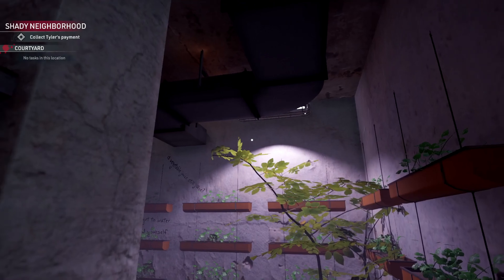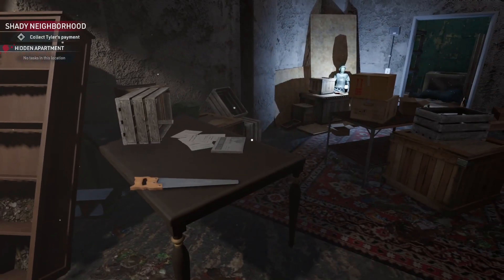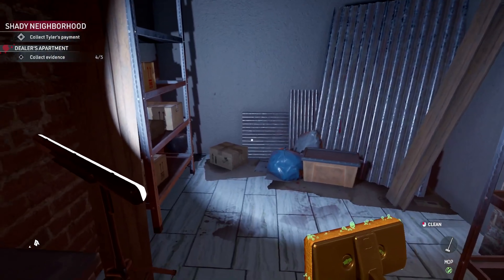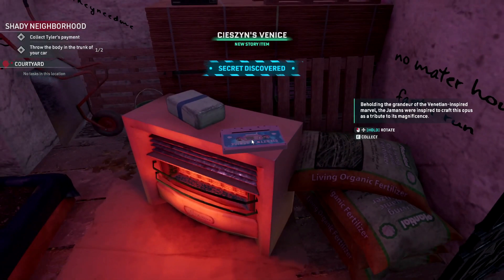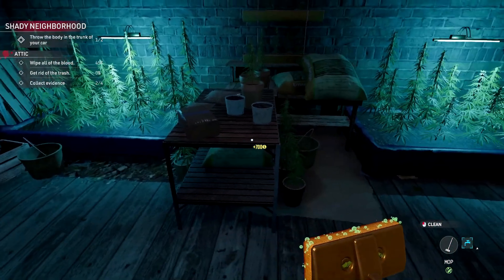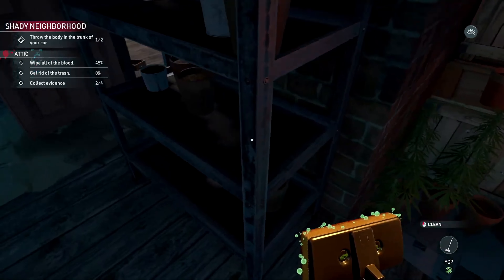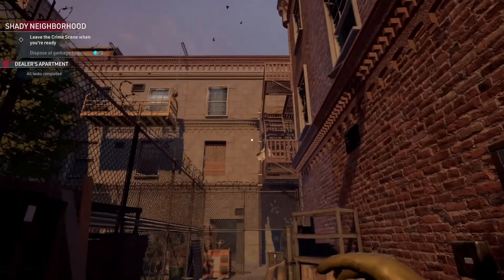One of the game's most intriguing aspects is its focus on ethical decision-making. Throughout your missions, you'll encounter situations where you must choose between doing your job by the book or cutting corners to benefit yourself. For instance, do you pocket that expensive watch you found on the victim, knowing it could raise your suspicion level? Do you dispose of all the evidence, or leave something behind that could implicate your employers? These choices affect the game's multiple endings, adding replay value and giving your decisions real weight.